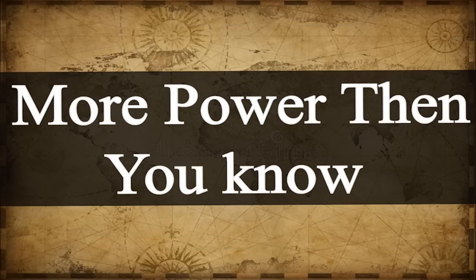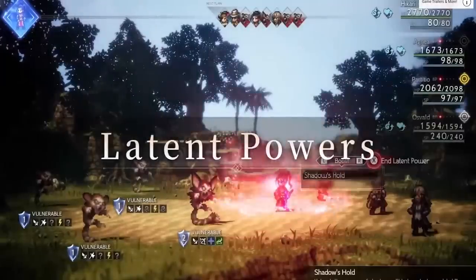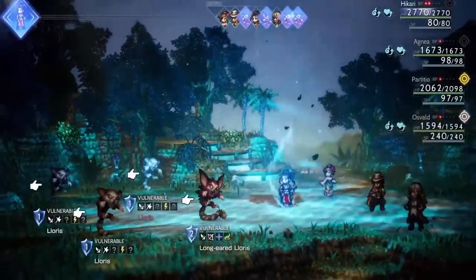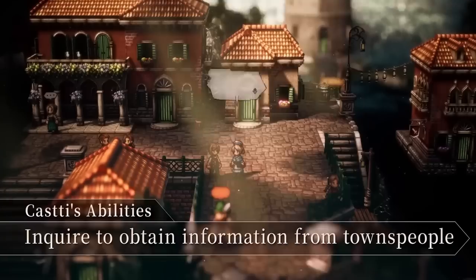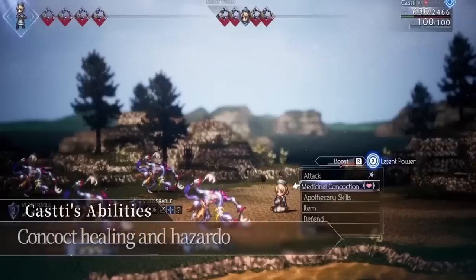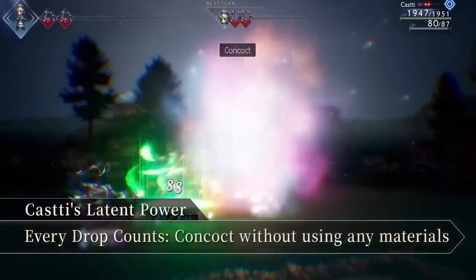More Power Than You Know. Although the break and boost system has been brought back from the original with some refinement, there is a brand-new system: Latent Power. During battle, a gauge fills up gradually as you deal damage and break foes. Once full, each character can unleash a unique and powerful ability — just another strategic layer added to the multi-layered combat system. Another nice touch is that the Latent Power Meter carries over between battles, so you can build up your meter on small battles before heading into a big boss fight, going in with all members' gauges ready to unleash their latent power — like Cassidy, who can concoct without using any materials when her power is unleashed.